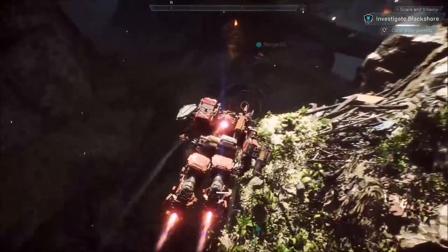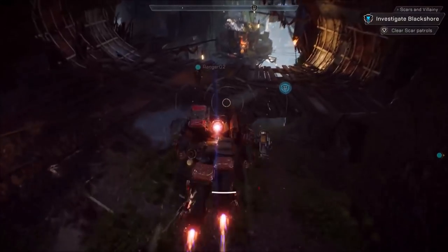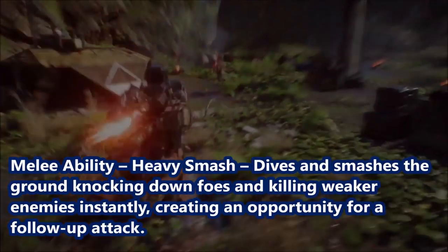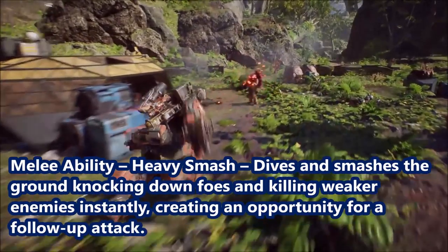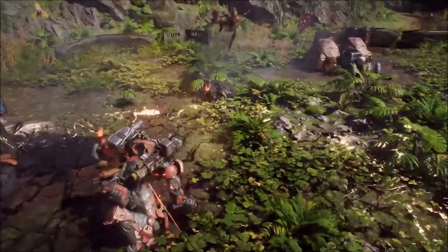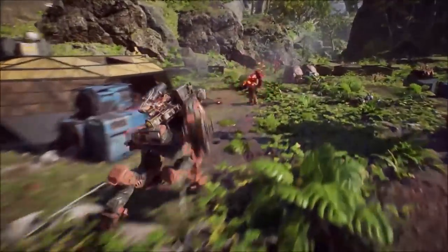Let's get more acquainted with the Colossus and its skills. Like the previous three Javelins, let's check out the Colossus's Javelin abilities and gear mods. The Melee Ability is Heavy Smash — it dives and smashes the ground, knocking down forces and killing weaker enemies instantly, creating an opportunity for a follow-up combo attack.